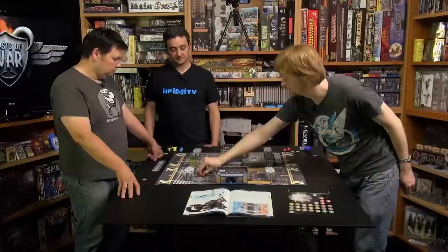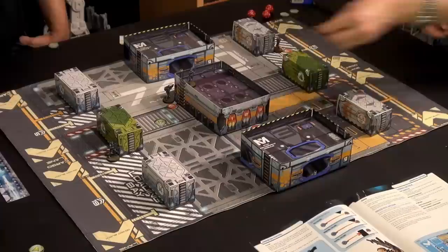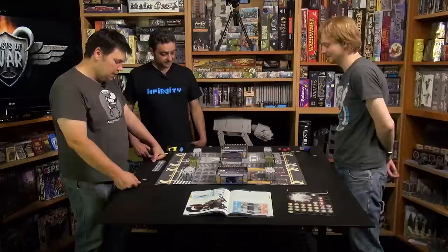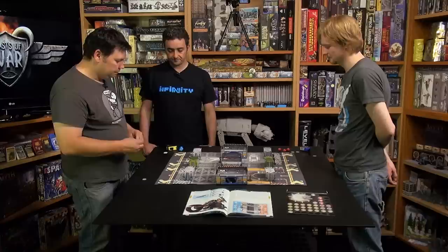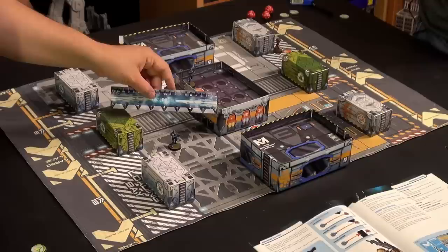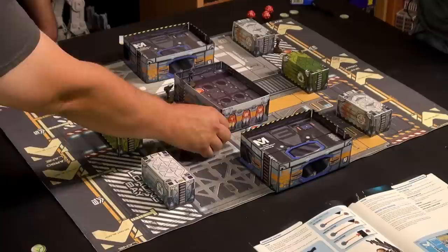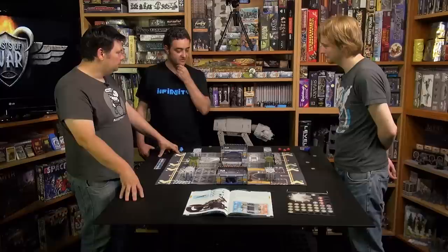All I need is an unopposed 14 or less. Result: four — good. Armor roll needed: 13 or more. Result: 11 — you go to the unconscious state. I have one last order and only one guy to spend it on. I'm going to move him, first part of action to there — no possible AROs as he loses that line of fire — then second action to there with cover. My turn has ended — over to you.